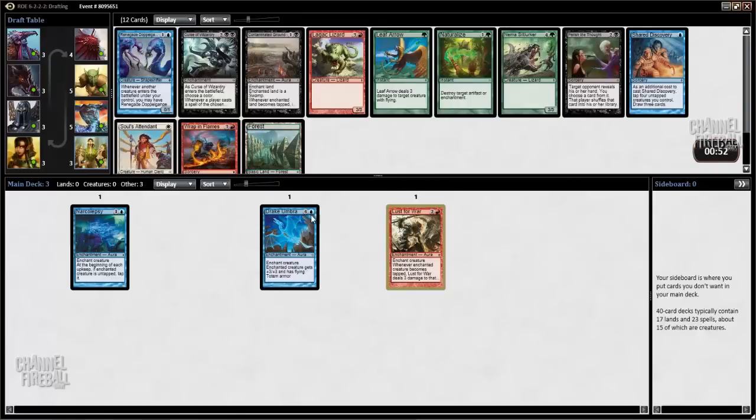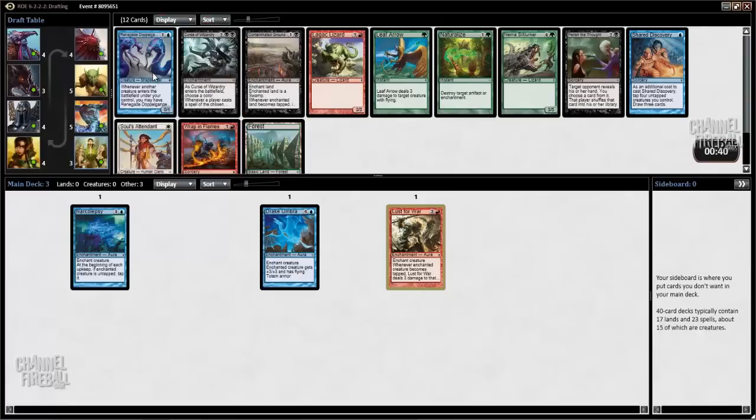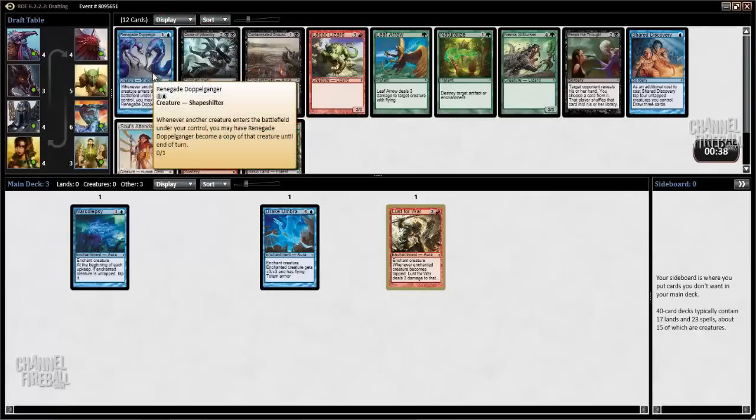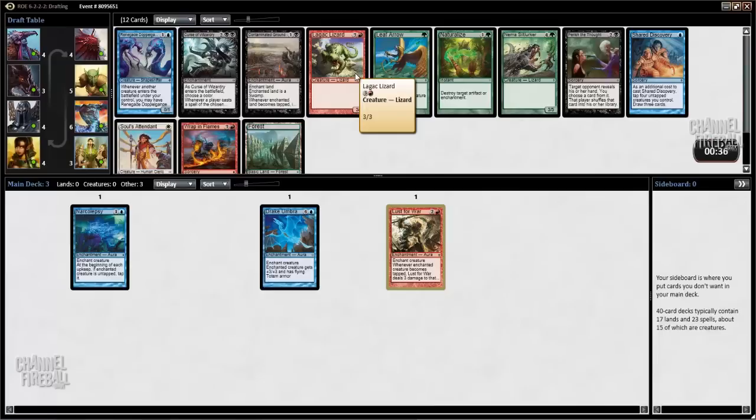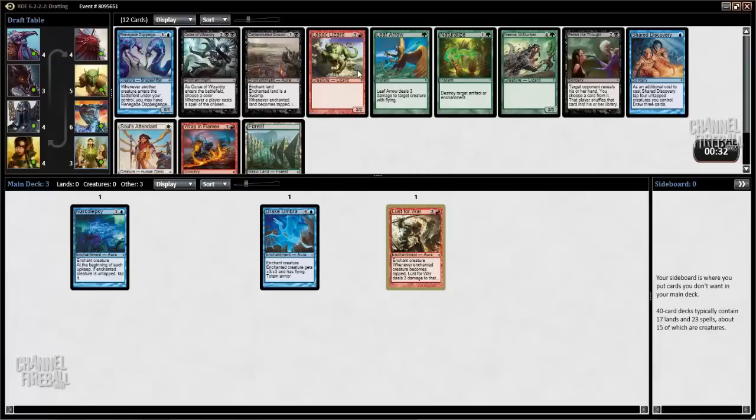This pack is horrible. This card is not really playable because you have to keep playing a creature — every turn you have to play a creature to make it actually do something, so it's not very good. Lagac Lizard is also entirely unplayable. If you ever put a four-mana 3/3 in your deck in this format, or a Glory Seeker, you just have no chance of winning. It's just not what the format is about.